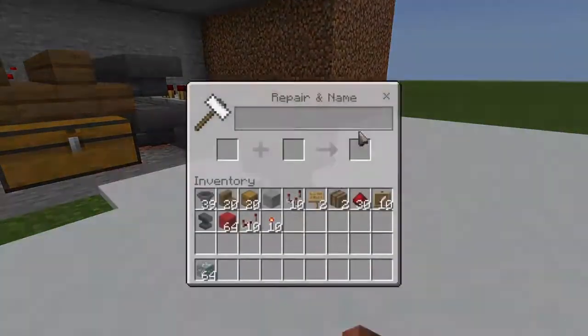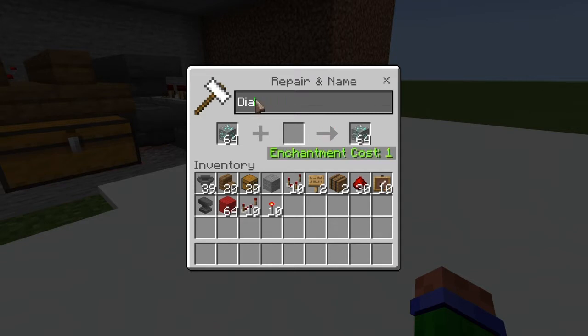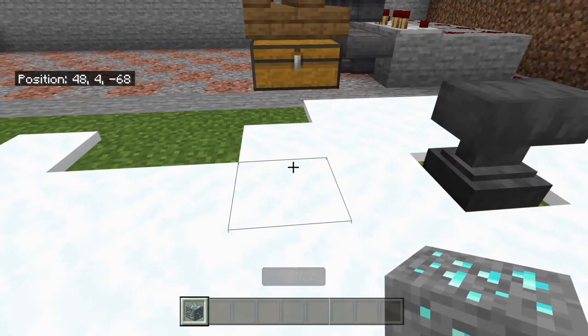So then you're going to want to place down your anvil anywhere — it doesn't really matter. Then place any block in there, and rename it to anything. I'm just going to name this 'subscribe.' That's currently what we're naming it.